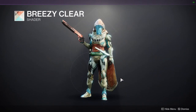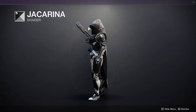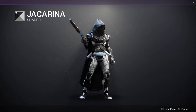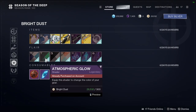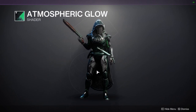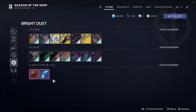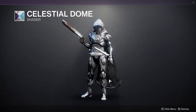For shaders at the bottom: we have Breezy Clear, which is a good summer one if you want to go for that. Jackarino, which is also a really good black and it looks really good — just be aware that it does have a blue hue to it, which is really annoying. You can see it on the bottom of the gun and a little bit on the arms as well. We have Atmosphere Glow, which is a really good green — actually one of the better greens we have, but it's a very bright green, so just be aware of that. And then Celestial Dome, which is really good silver and purple if you're going for that look.